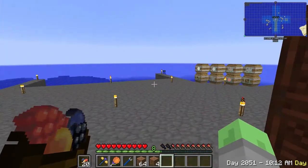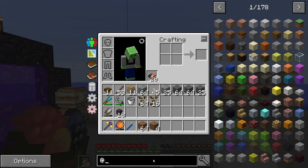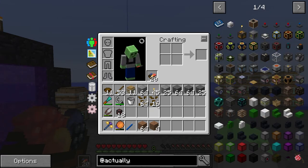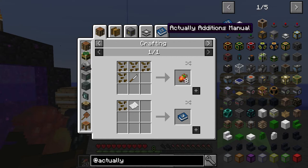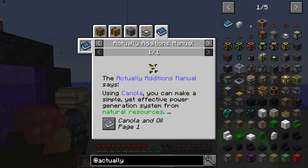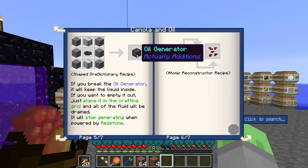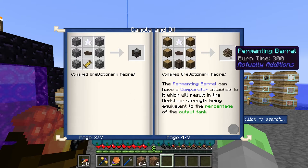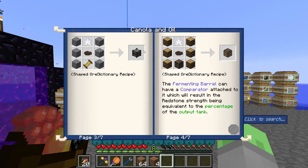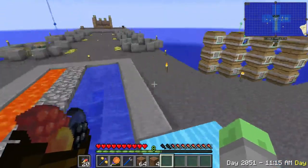I'm going to get a couple of farmers — that should be pretty easy to put together. In order for canola power to work, let's look at the Actually Additions manual. We also need the canola press, the fermenting barrel, and the oil generator. Those are the things we need. I'm going to get to work getting some of those together — probably more than just one or two fermenting barrels, and more than just one or two canola presses, because you can't upgrade those.